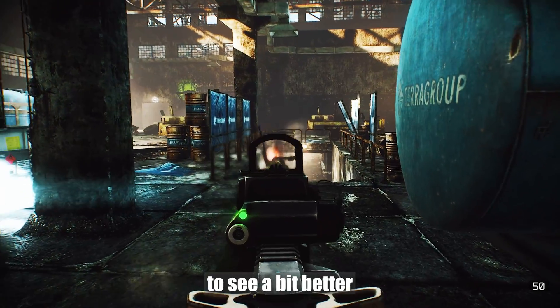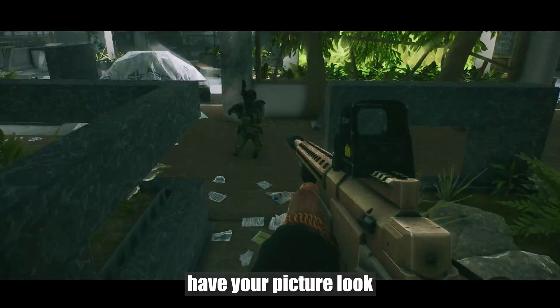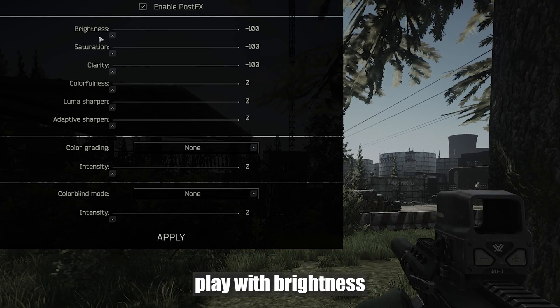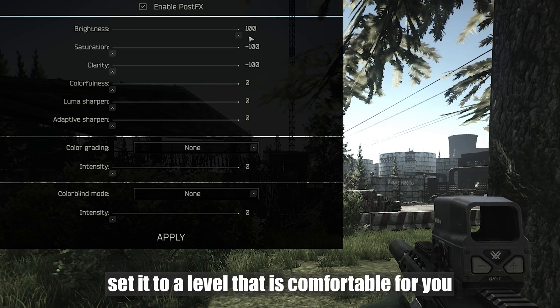In case you just want to see a bit better and at the same time have your picture look somewhat cinematic, just go to post effects. Play with brightness and set it to a level that is comfortable for you.